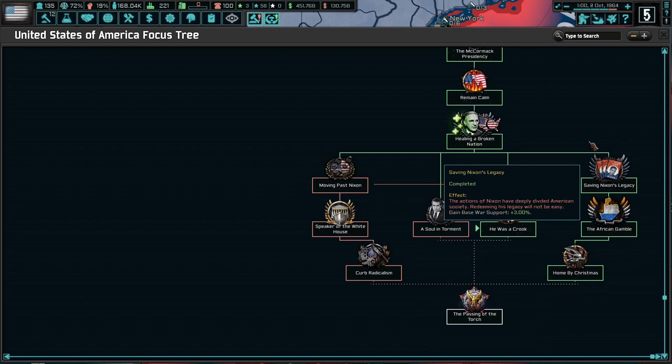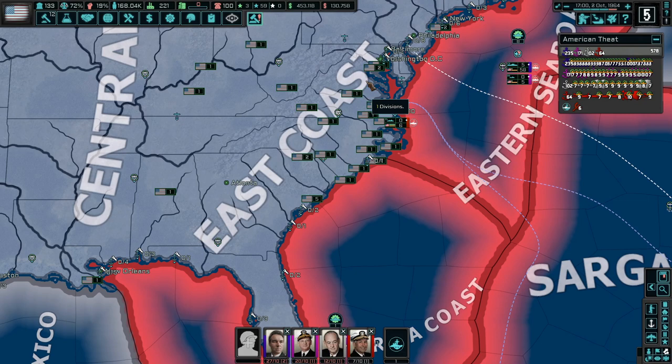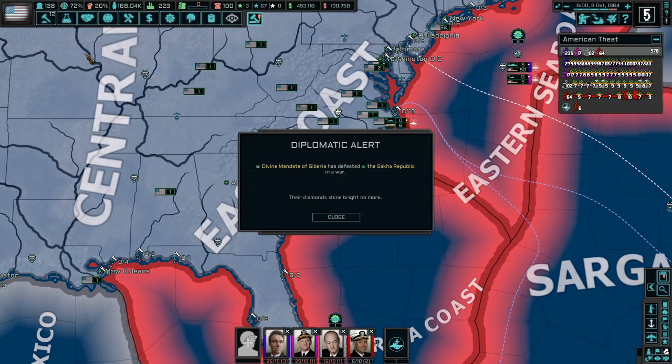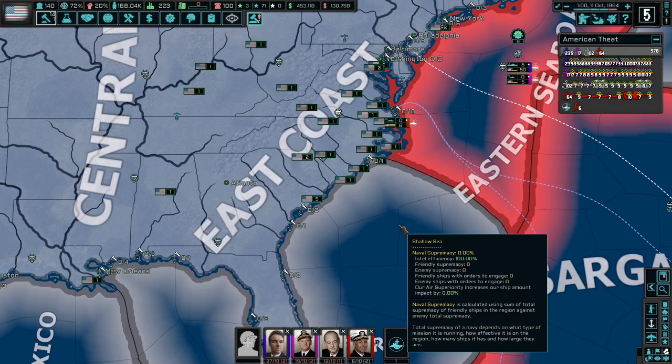We've completed 'He Was a Crook' and 'Home by Christmas.' We're now on to Passing of the Torch, which should complete just before the election. I'd imagine we won't see a new national focus tree until after the new president takes office on January 20th. A little history: up until Franklin Roosevelt's inauguration in 1933, inauguration day was always in March. It switched to January 20th — I think it was the 20th Amendment — and Roosevelt after the 1932 election was the first time that new date was used.